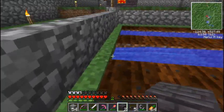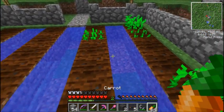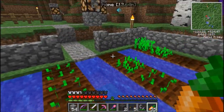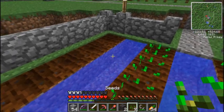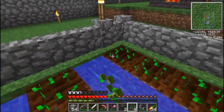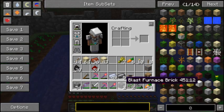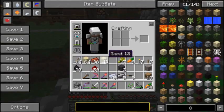Where is your enchanting table? It's in my house. Your house looks a lot better than mine. It looks like garbage. Unbreaking 3, efficiency 5, silk touch! Level 3 enchant on a bronze — how ridiculous is that? Level 2 enchant — efficiency 4, unbreaking 3. Level 3 on a bronze, like how ridiculous is that?